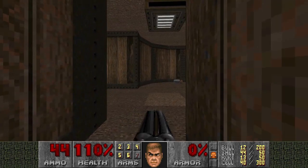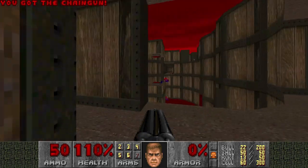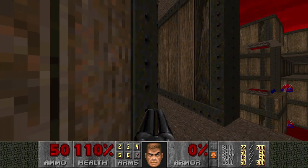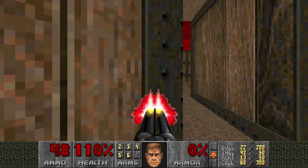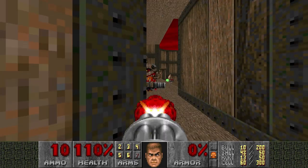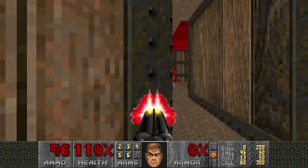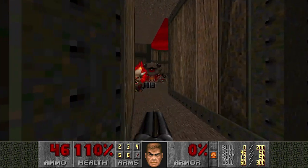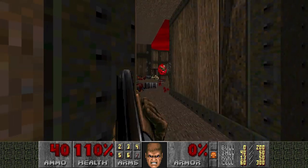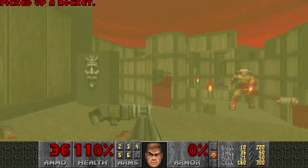And now we're gonna have a very nasty fight. The reason I killed the Mancubus in advance is because he would just block your path here. So yeah, there is a Cyberdemon. And a Pain Elemental. And I'm gonna kill the Pain Elemental first. I really want to kill him. Now don't spawn anything — thank you. And I want to grab those cells, but that Cyberdemon is gonna shoot rockets at me.